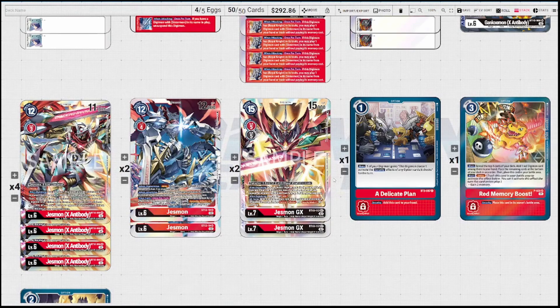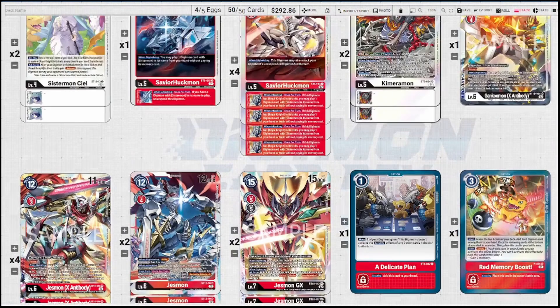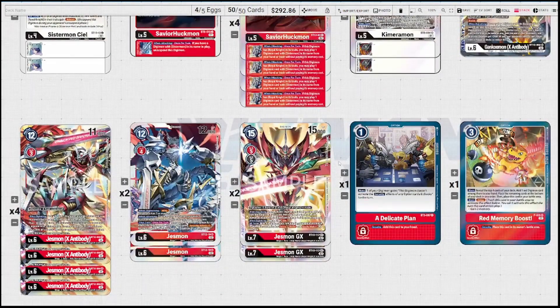Four of the Jessmon X-Antibody: it has built-in Piercing. On digivolve, play a Sistermon from hand or trash without paying memory cost. Then if you've got Jessmon in sources or a Sistermon on board, all your digimon get 2k and you can attack unsuspended digimon that turn. Jessmon GX: when digivolving, it plays a Royal Knight with 13 or less play cost from hand or trash under itself — so Jessmon or Jessmon X-Antibody or Gankumon X-Antibody. You then activate its when-digivolving effect, Blitz, and all-turns Piercing, Blocker, and security attack plus one for each Royal Knight under it.